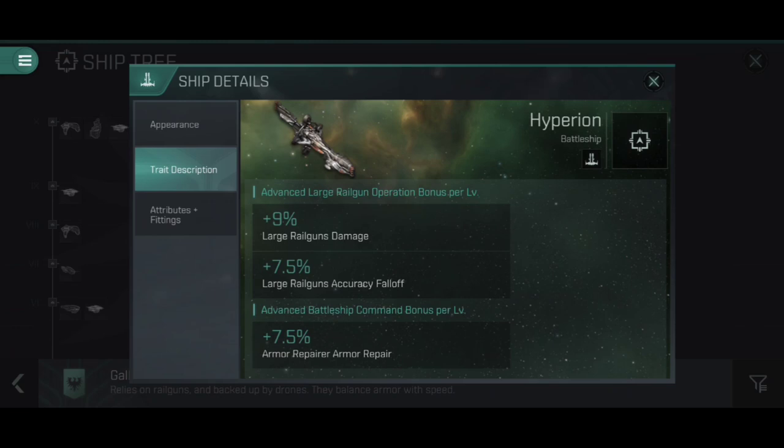If we look at the trait description, this is where the Hyperion really becomes its absolute monster. The Advanced Battleship Command bonus is the one I want to bring your attention to first. Do note that these are advanced skills, and Advanced 5 does take a lot of training — it's around 30-odd days once you have Combo Omega and Cognitive Neuroscience 3. This is a ship you're going to have to dedicate yourself to flying. Advanced Battleship Command gives us a 7.5% increase to Armor Repairer amount per level, and it is worth going all the way up to 5. Large Armor Repairers are already the highest EHP per second per capacitor, so adding an additional 37.5% Armor Repair amount gives this an absolutely monstrous active armor tank. This thing repairs damage like you would not believe.